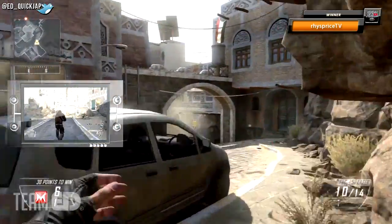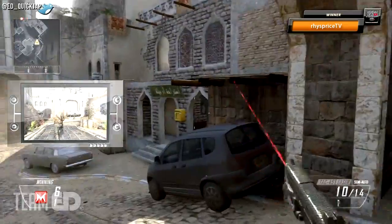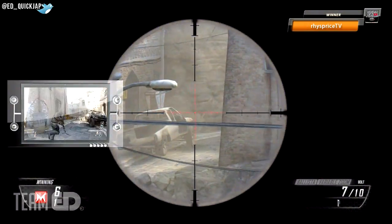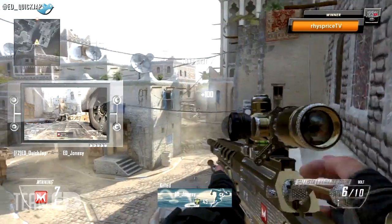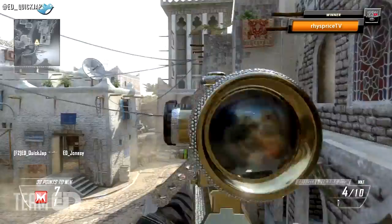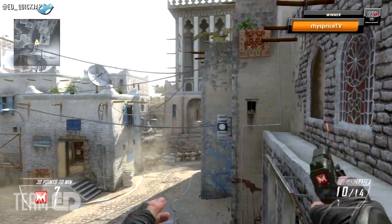This final spot isn't the greatest but it can still be effective, especially in Search and Destroy where you want to switch things up between rounds. If you climb up here you can see the middle bridge where B domination is, and hopefully catch anyone rushing through there. You can use the building to the right to hide yourself from the snipers in that window and pop out last minute to take them out.